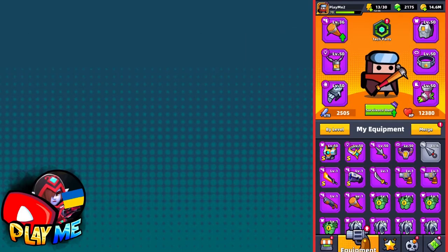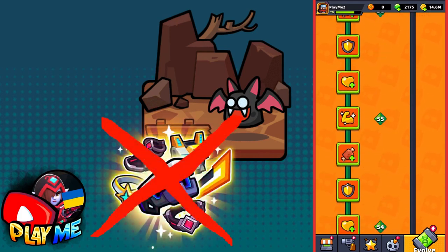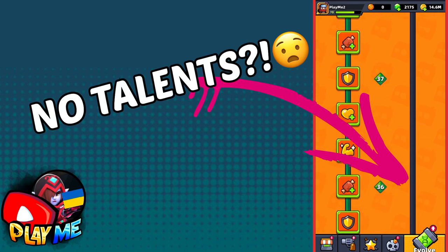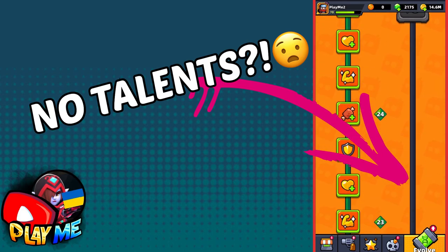Hello guys. In this video I will help you to pass chapter 22, as always without S equipment, tech parts and with slow attack. Plus, I don't have talents on the right side unlocked, which makes it much harder for me to pass this chapter.